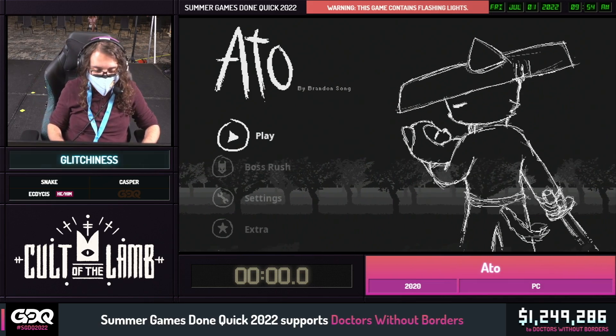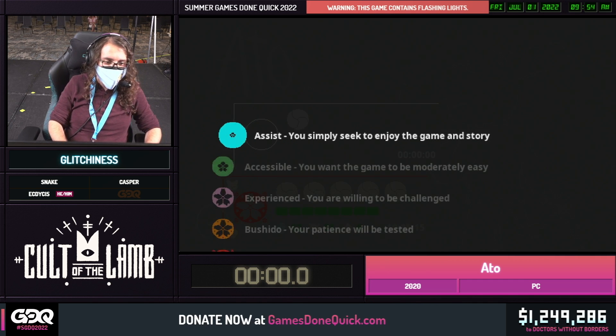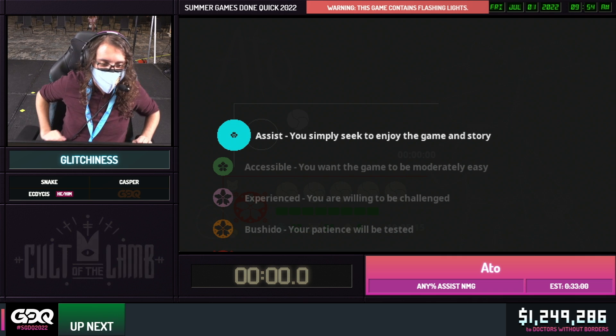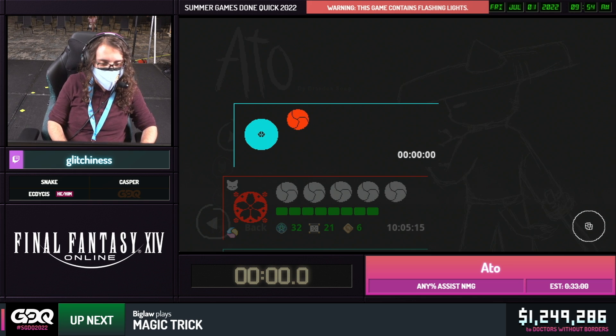Hi everybody. I'm Dlishiness. This is Otto. It's a cute little Metroidvania from a couple years ago. We're going to be playing with no major glitches, and I'll talk about what a minor glitch looks like. We're going to be playing on assist, which is the lowest difficulty.